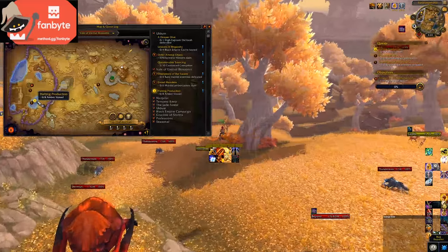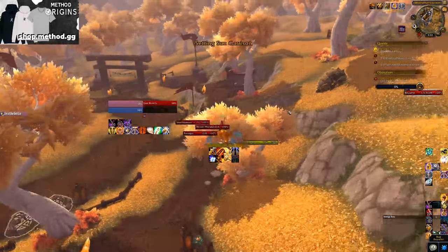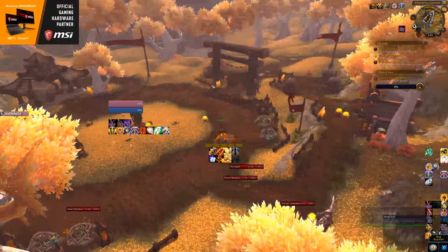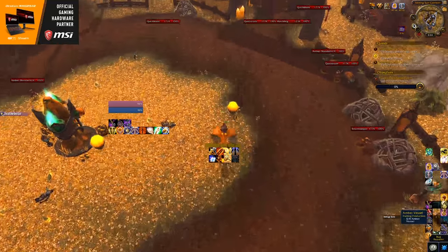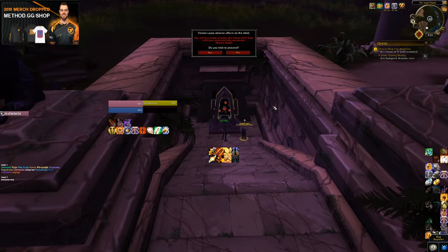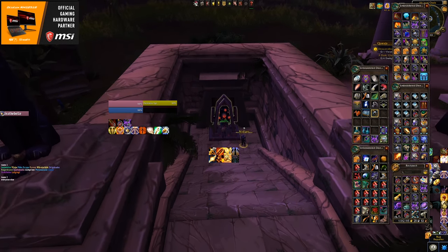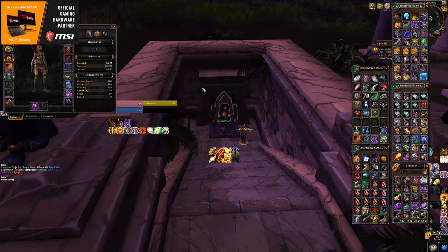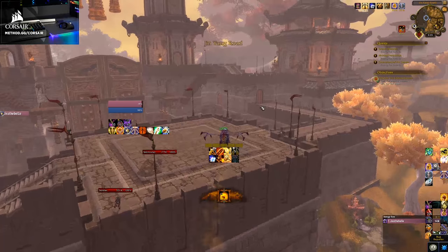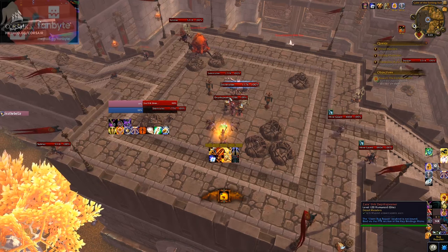Second, whichever zone N'Zoth isn't assaulting will have two assaults per week — one on reset day and one three days later. You can complete these assaults once each, and each completion rewards 5,500 Coalescing Visions. So if you do both, you'll have 11,000 Coalescing Visions, giving you a second key plus 1,000 to spare. Logging in just twice a week for these assaults gives you two keys per week. If you don't mind doing dailies, it's also quite easy to get a third key — the most fruitful daily is the Vision of N'Zoth in the assault zone, giving 2,000 Coalescing Visions on your first completion and 1,000 per subsequent daily.